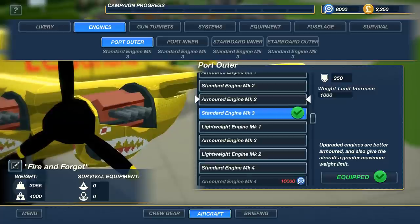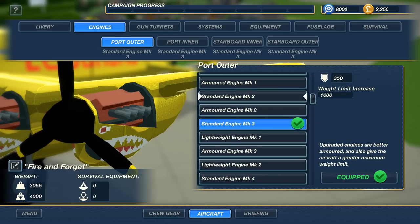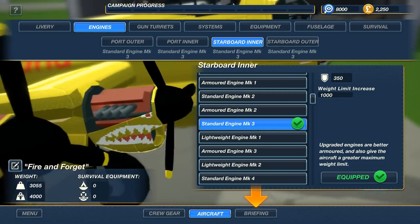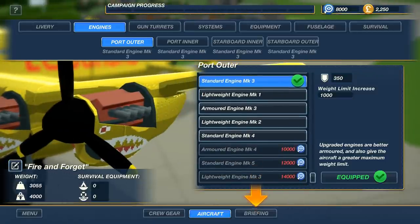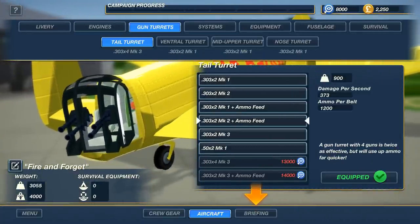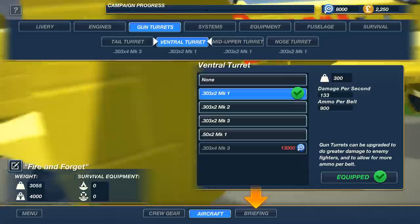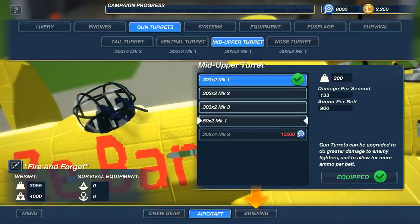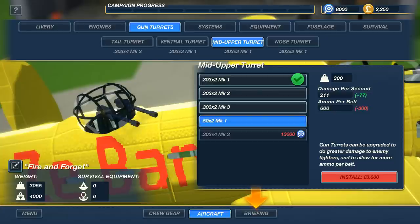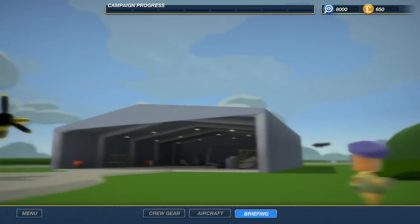What I really wanted to show you is there are so many upgrades, and I want your help figuring out which are most important. We've got engines and we can upgrade all four engines individually, which is kind of crazy. We've got armored engines too. But what I want to show off is the new machine guns. I'm going to keep the quads in the back for fire rate. We're going to upgrade the mid-upper turret from Mark 1s to Mark 2s — it should give us a bit more fire rate when we encounter enemy aircraft.